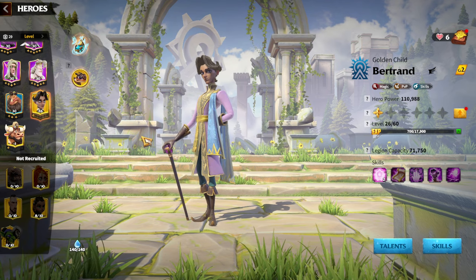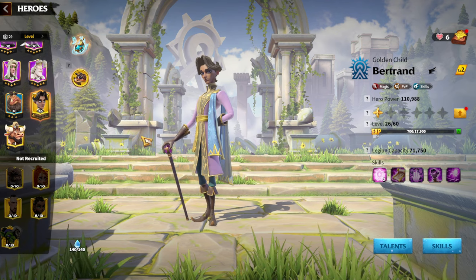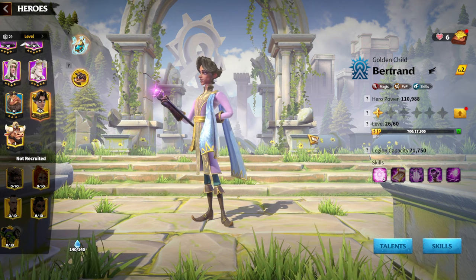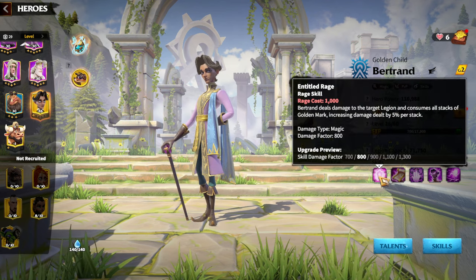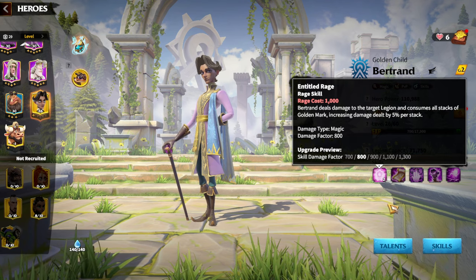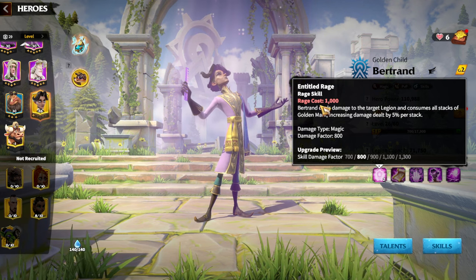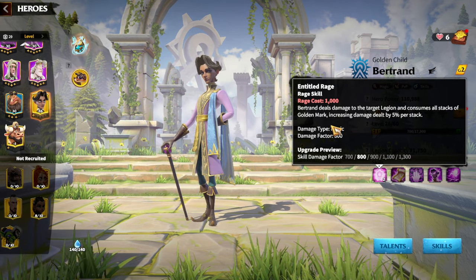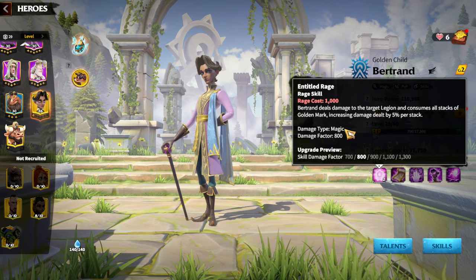Bertrand can be used in different hero pairs, but Bertrand with Doha is pretty good because they have a similar skillset. Bertrand should be the primary hero simply because Bertrand has the skill talent tree. In terms of skills, it's pretty obvious that Bertrand needs to stay alive and deal damage to one target. The skill damage factor is 1300, and the whole playstyle is about applying golden marks — each golden mark increases damage dealt by five percent.